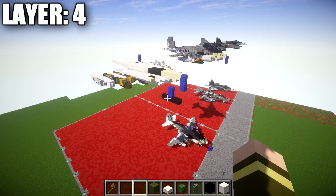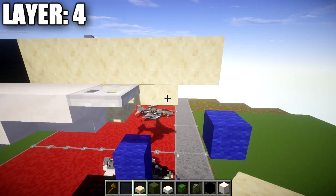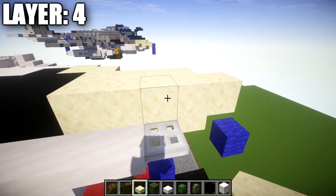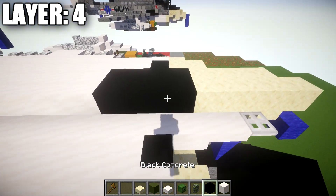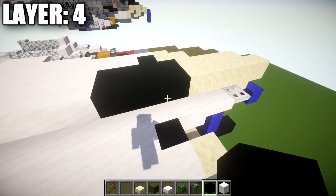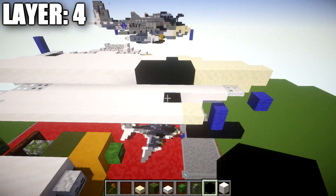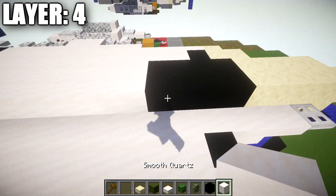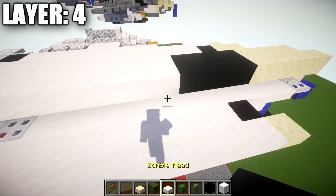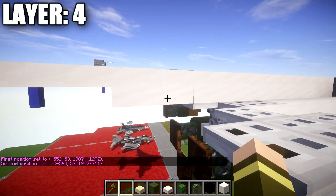For layer four, place a smooth sandstone block on top of the sandstone top slab here, plus one more block toward the front to make the tip of the nose. Going back from this smooth sandstone block, place three more for a row of five. For the cockpit section you can leave a space of four open, or fill it in with black concrete — I'm filling it in for the tutorial, but you can build an interior if you like. After that section, place a row of eleven smooth quartz blocks back, ending two past the iron trapdoor in the middle.